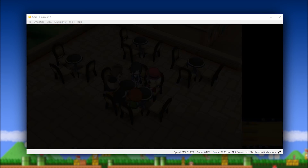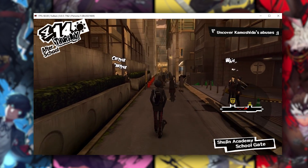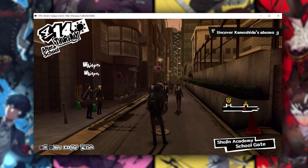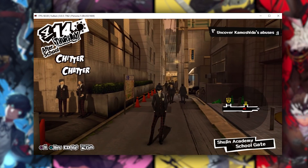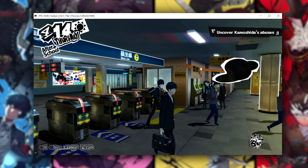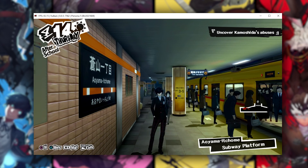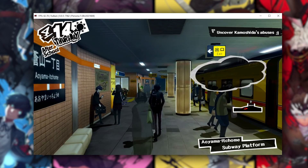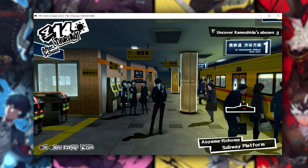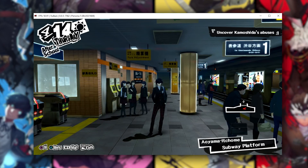Moving on to our next topic, let's take a look at RPCS3, the PlayStation 3 emulator, where we have seen a significant performance and compatibility update. This PS3 emulator has been undergoing a very significant FIFO backend rendering upgrade. As you can see in the gameplay footage of Persona 5 running on this emulator utilizing its 60 frames per second patch, we have seen significant performance uplifts. While on my own current system I am not able to maintain 60 FPS, I have seen an absolutely enormous performance jump, especially in demanding areas like the subway or school districts, meaning those struggling to reach 30 FPS are going to see much better performance.